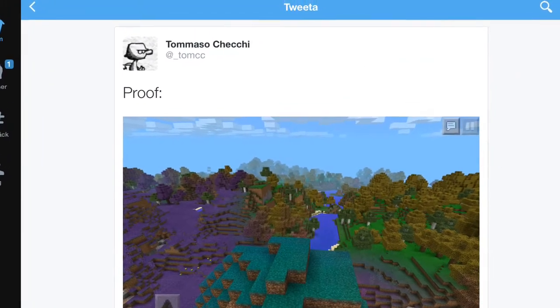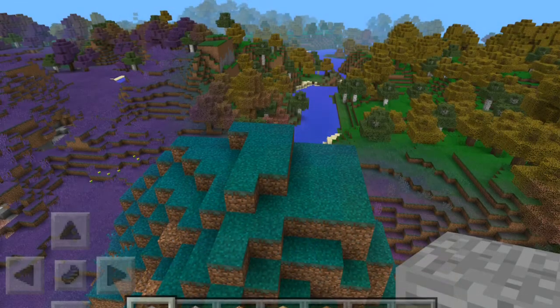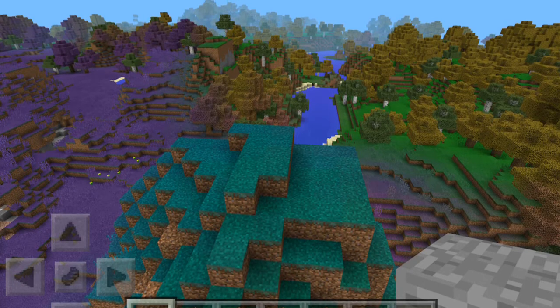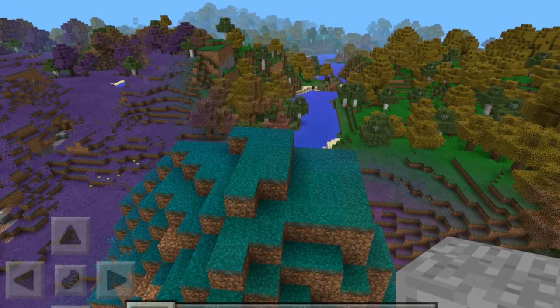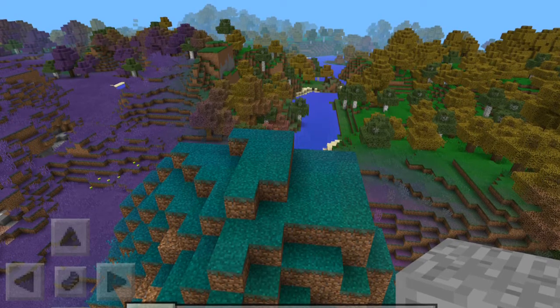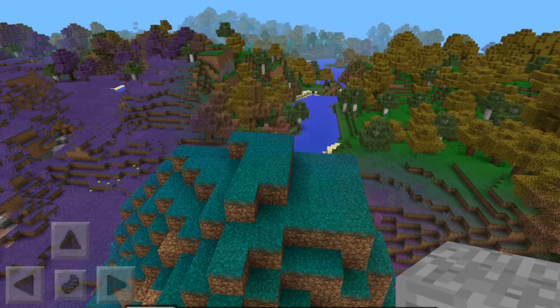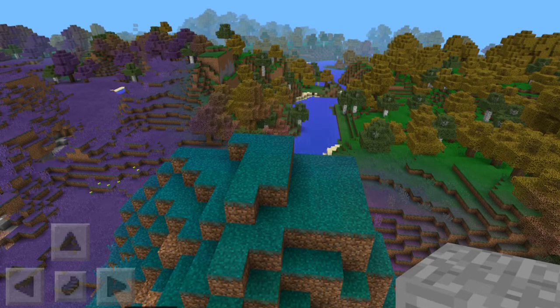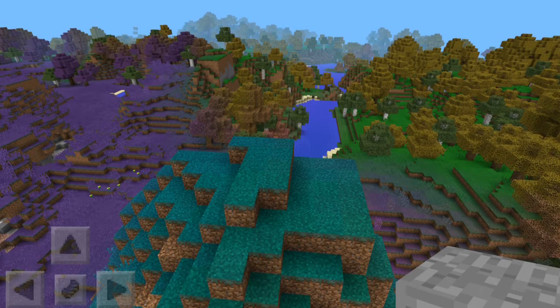So, as you can see here, here is the tweet. And here is the picture. Stupid iPad Air coming as a new generation iPad and then messing things up. Well, this is what the biomes look like on the iPad Air version. Or what it was about to look like.